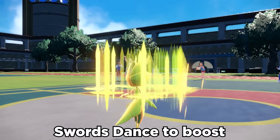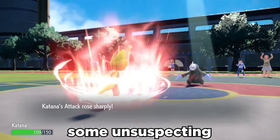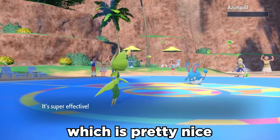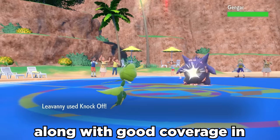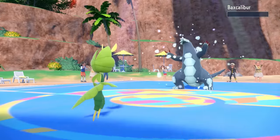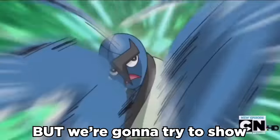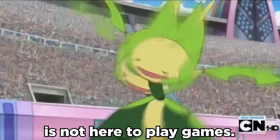We can run Swords Dance to boost and try to Fell Stinger some unsuspecting low-health opponents. It can also use STAB Leaf Blade, along with good coverage in Knock Off, Triple Axel, and even Tera Blast Fire if you're feeling crazy. Leavanny is often overlooked, but we're going to show that this mantis is not here to play games.